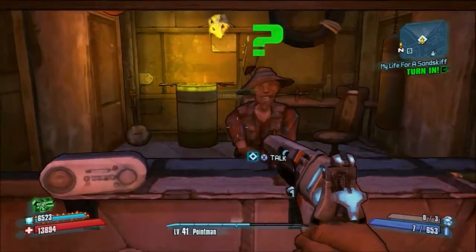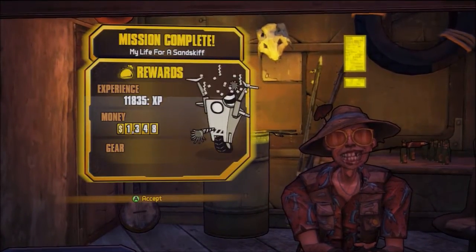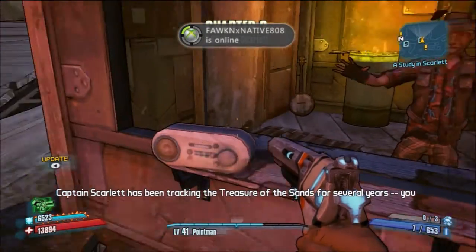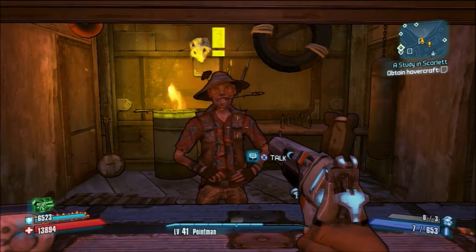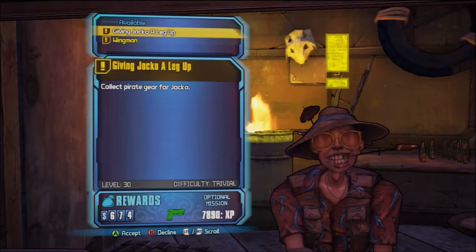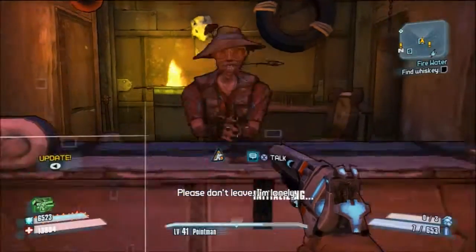Hey, what's up guys, it's Sam and I'm back. This is part of the Oasis walkthrough, and it's with Shade. We are the point man, and right here we just pick up all the quests from him, because I just figured why not.